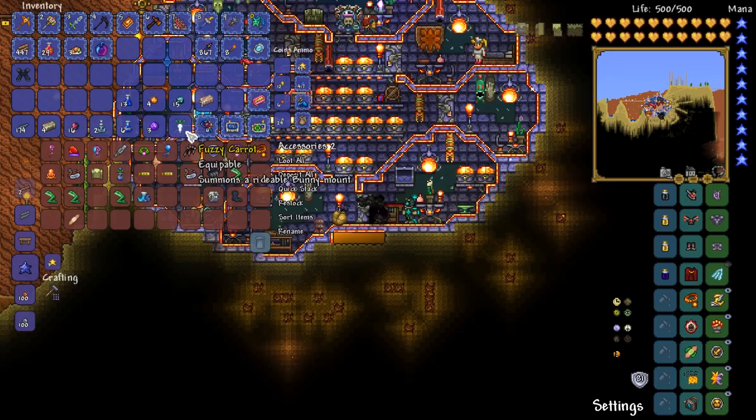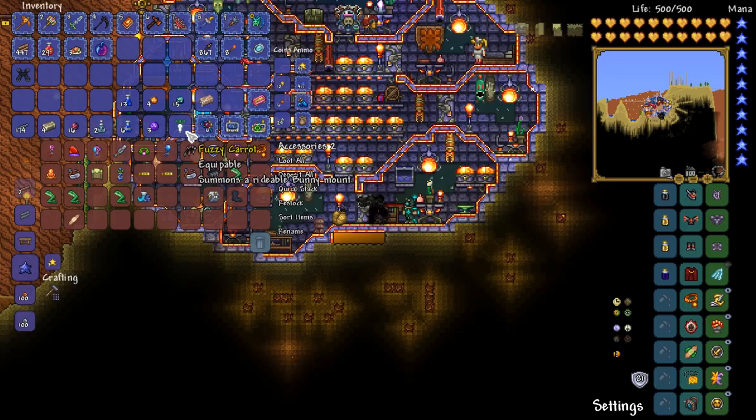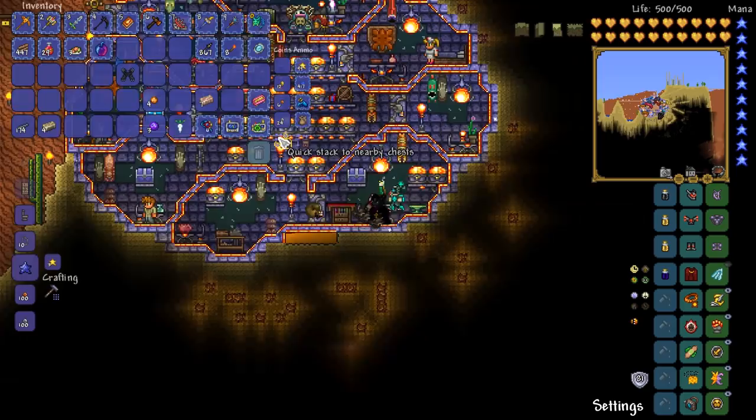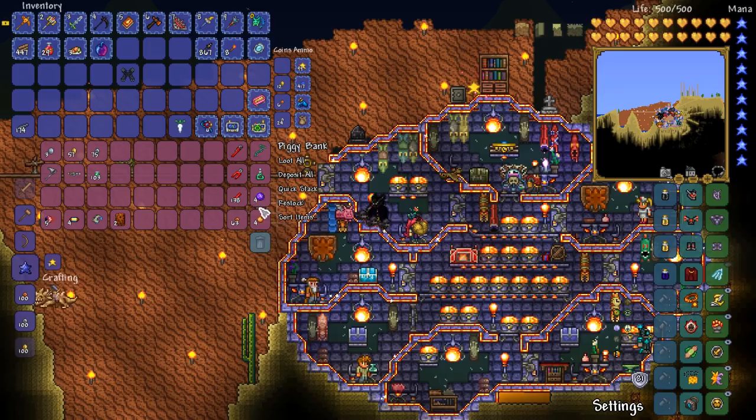I also got this thing - we got a fuzzy carrot from fishing, which is kind of amazing. I think it would be a cool idea to go ahead and give that a go. But in the meantime, I think what would also be a good idea is if we were to put our stuff away. So let's just get our piggy out real quick and we'll put all of our bait away.